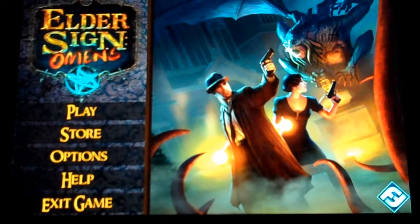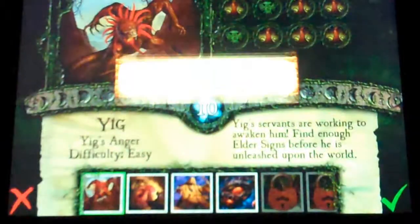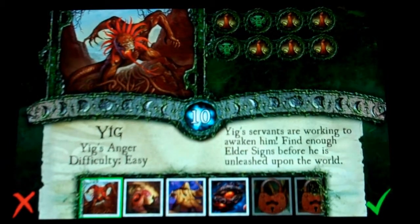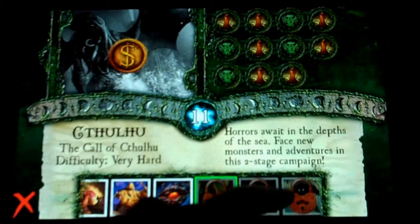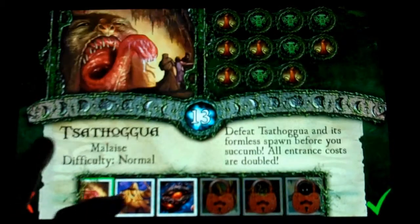So this is the game proper - the digital version. Let's just start a new game here. The Ancient One I went over before, Glacky, is not in this base game - he's part of the Unseen Forces expansion. As you choose your Ancient Ones, the base game on Android or iOS only comes with four different Ancient Ones. Then you have to go and buy the DLC to get the other ones. The base game will run you just under or just over five bucks.